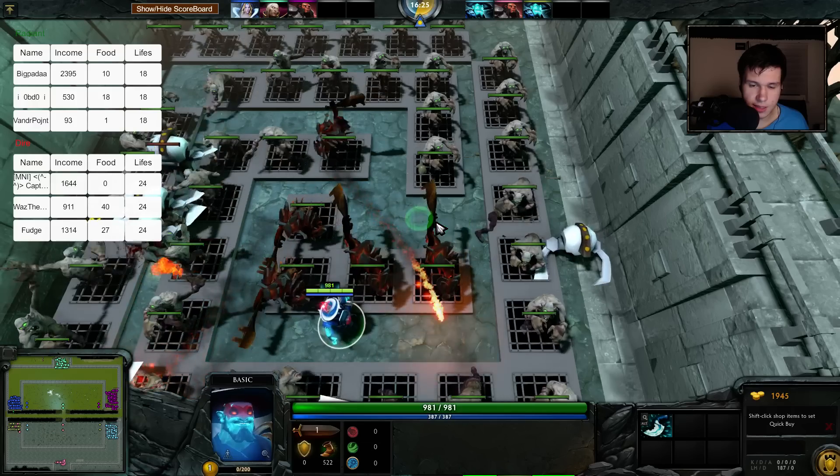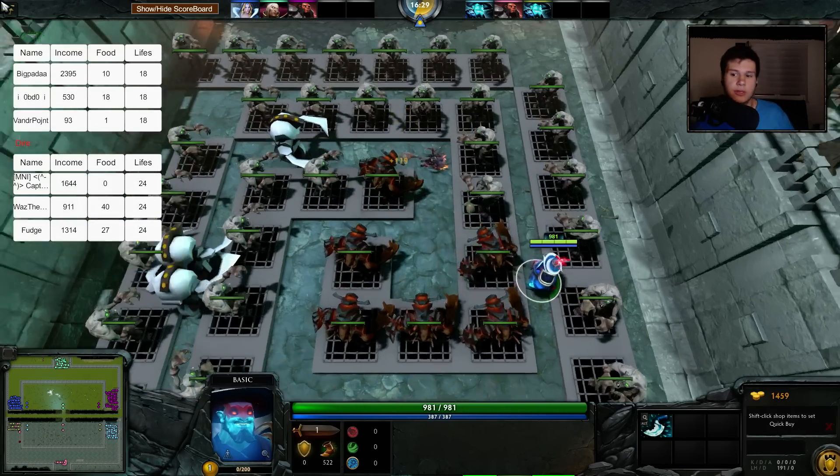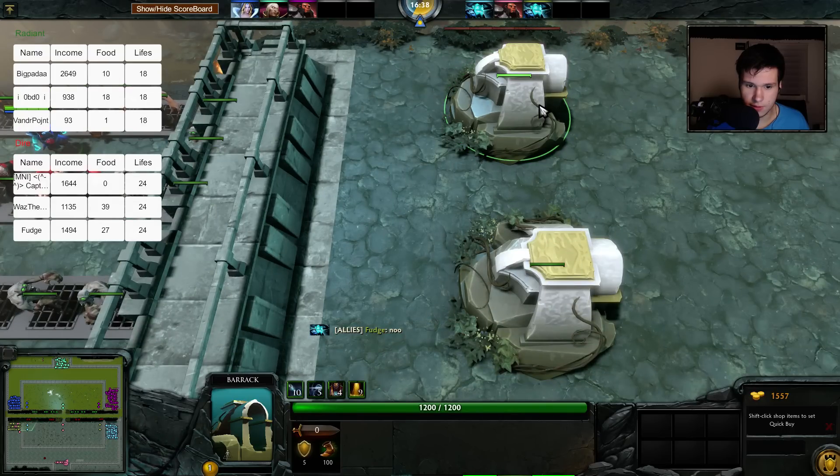Let me get rid of these and build some more. There we go. They don't require more food - good, sometimes the bigger towers require more food. A cool thing about this maze is you don't have to give up the maze while replacing towers. Usually you would have to get rid of what you currently have.